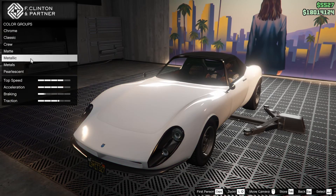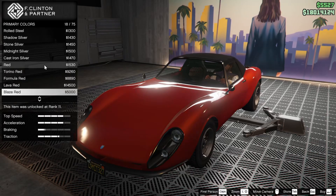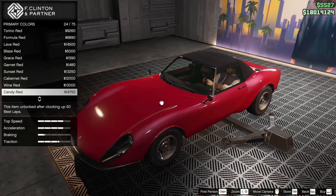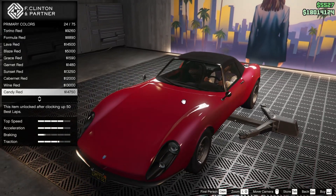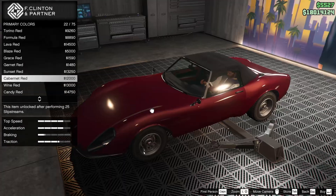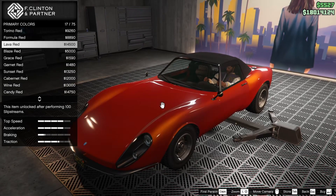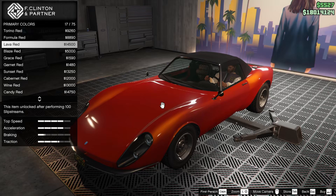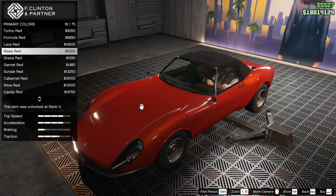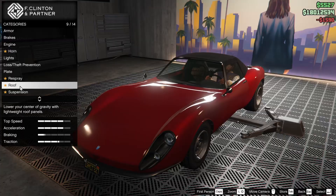For the respray of the car, my crew color doesn't look too bad on it, but I feel like this car kind of belongs in red. Candy red has a nice tone but it's almost too pink. Cabernet red would be great, maybe Garnet red or Grace red. Torino is a little too bright, and Sunset and Lava red are just a little too weird for me. I think we're going to go Grace red — it's the best option for this car.